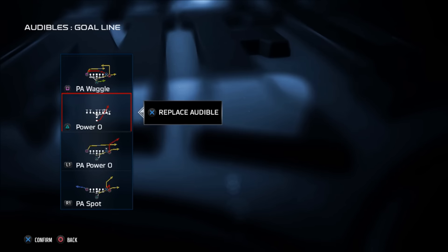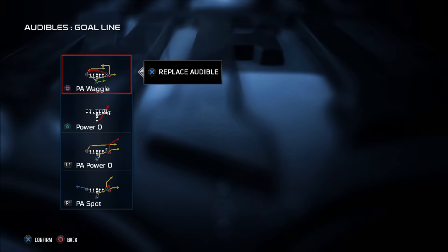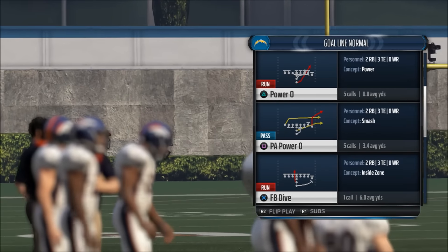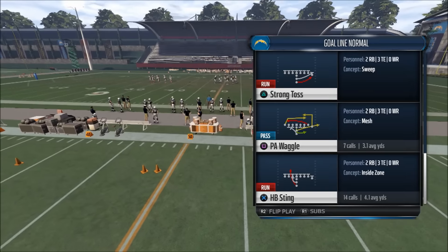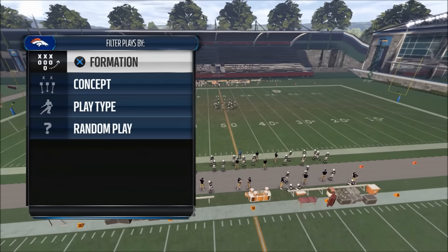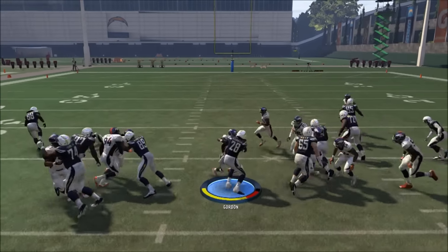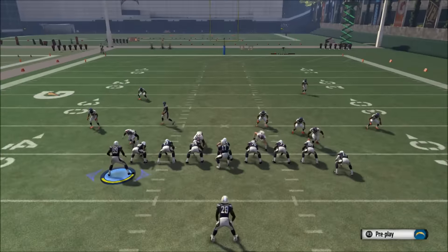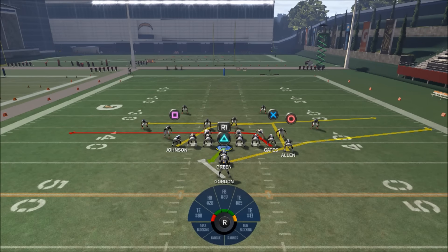Let's break down the first play: the play action waggle. I'm going to break this down in a third or fourth down situation in the field and then closer to the goal line so you can see how defenders react. My base play out of this audible is the halfback sting, because it allows me to attack my opponent off the left side and I can auto-motion my fullback as part of the running scheme. You can leave the play stock — the fullback will block underneath — or motion him to open up a nice running lane right up the center.